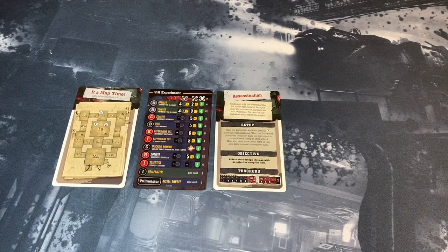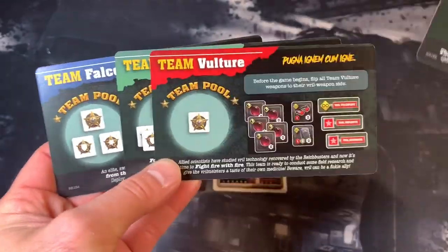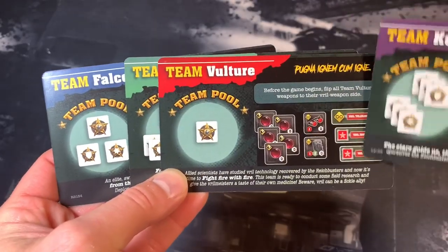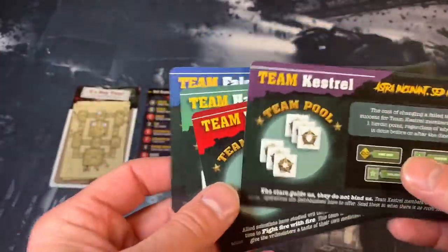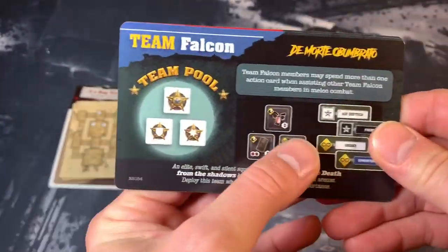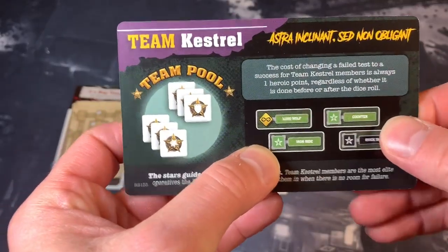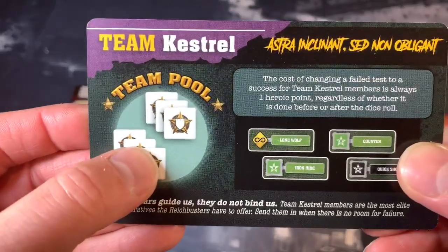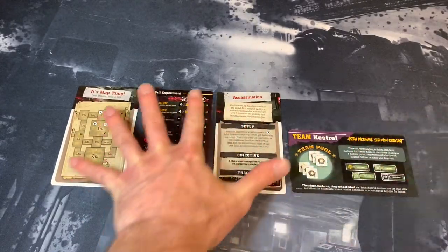The last thing we have to do is pick a team. There are four different teams, and these teams give bonuses to your four characters depending on which one you choose — some items, extra abilities, and heroic points, which can cancel dice and give you successes. We're going to take Team Kestrel, which gives us four extra permanent abilities for our characters and six heroic points. On top of that, it gives us a boost when using heroic points, which I'll go over as we play through the game.